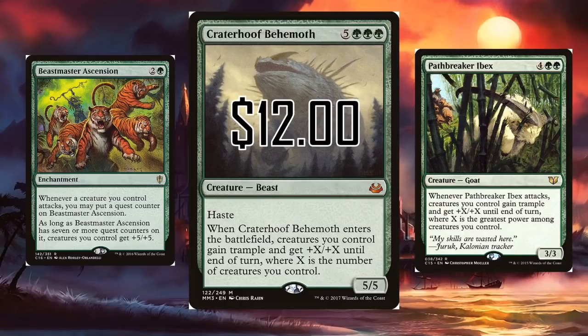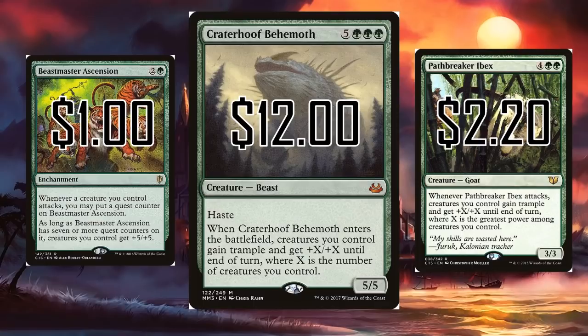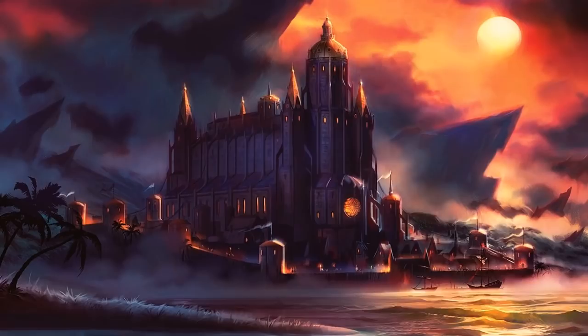Let's instead look at Beastmaster's Ascension and Pathbreaker Ibex and find out how they compare to the Hoof. Beastmaster's Ascension can sometimes buff things even more and it's fast — you can drop it and then swing all out, putting all the counters on it and buffing your whole team. But it's missing that very important trample. Pathbreaker Ibex makes up for that, but coming in at $2.20 it technically breaks our $2 rule. It gives trample, but you have to wait a whole extra turn unless you have a way to give it haste. I feel like these two together make much more unique win conditions than Crater Hoof Behemoth.